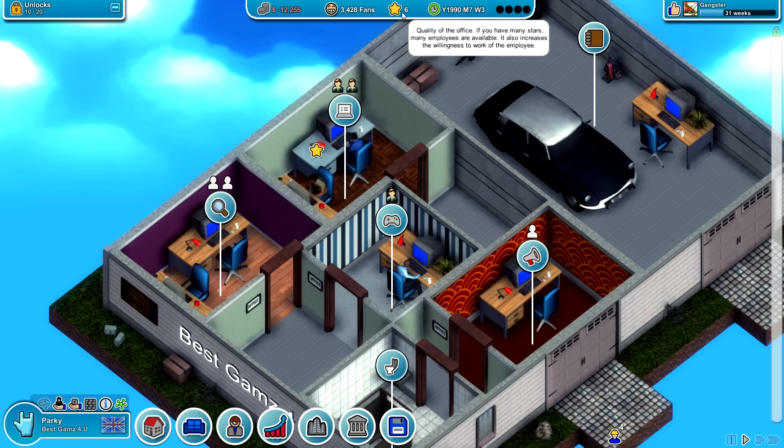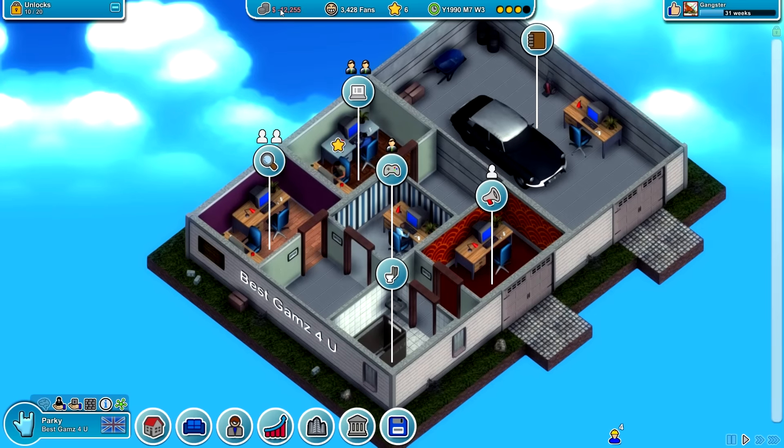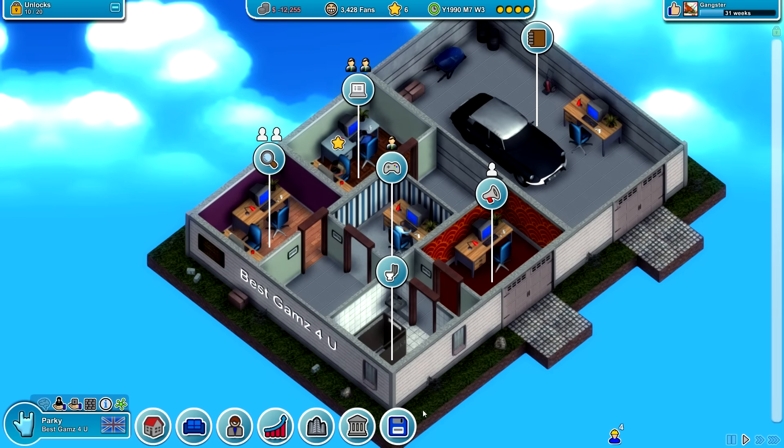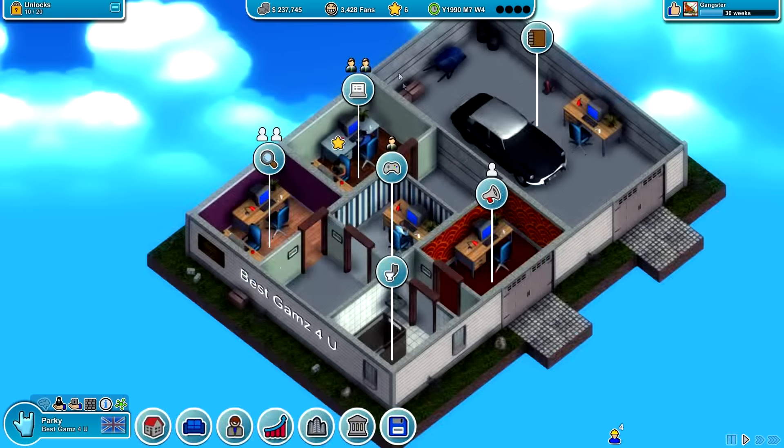One of the major things you guys said you wanted me to do this episode was to actually expand our garage. Now as you can see we're not making any money, and if you remember we've actually borrowed a hell of a lot of money already. We're about at an 8.25 credit limit, and our current credit is about 500,000 which isn't great, but we're going to borrow more money because we're going to expand today.